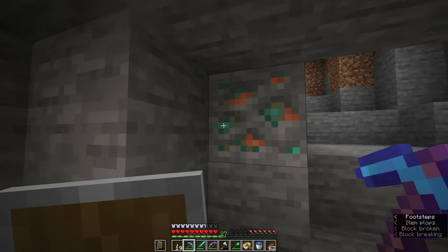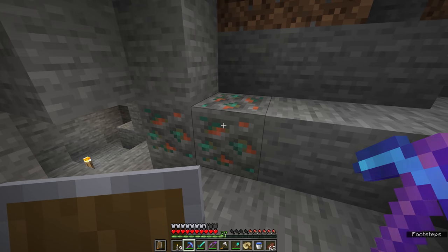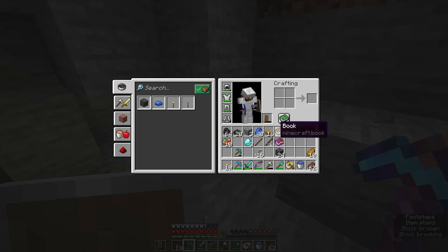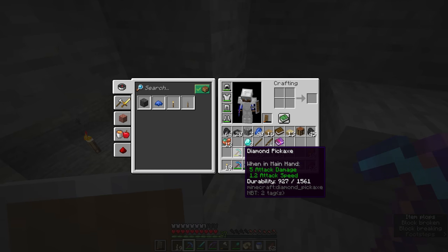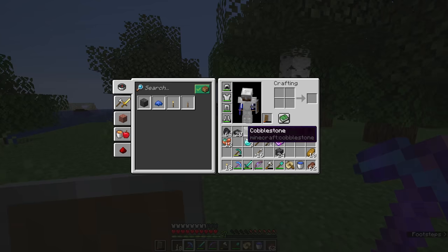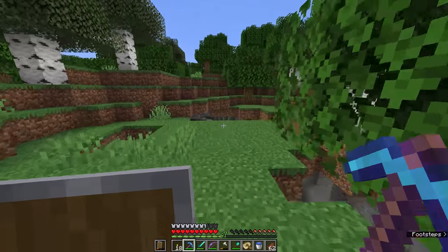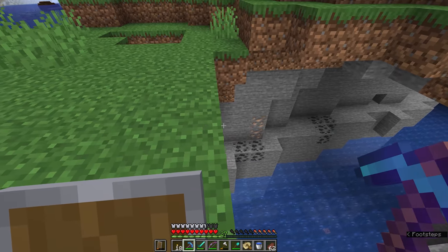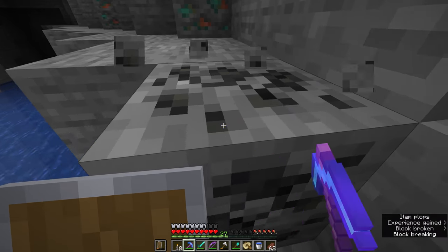In versions before Minecraft 1.17 some blocks like iron gave you the block itself when mined rather than dropping raw items. The advantage of the change in 1.17 is that iron, copper, and gold now drop items which can be fortuned. Where normally we'd get about 5 copper maximum from a single copper ore block, we just got 10 in a single swing, with a chance of getting even more — though there's still a chance of getting as low as 2 or 3. Fortune can multiply diamonds up to 4 per block, which is a real advantage at this early stage in the game.